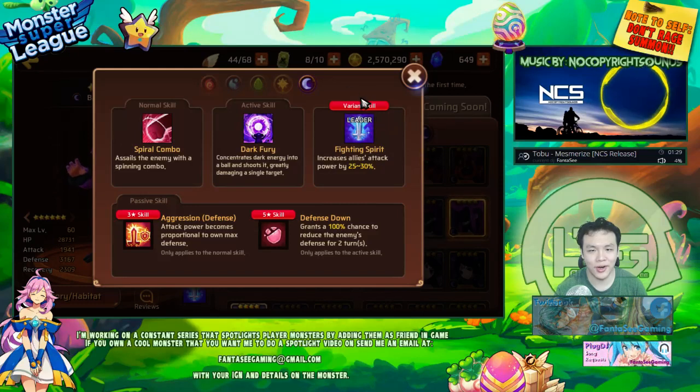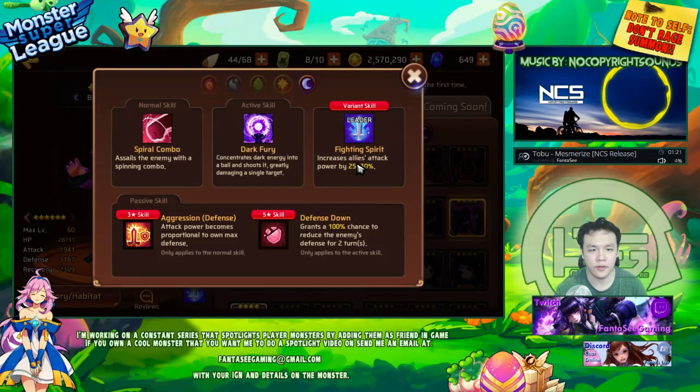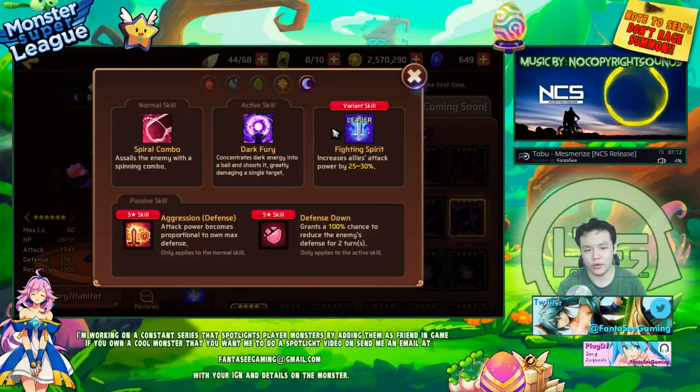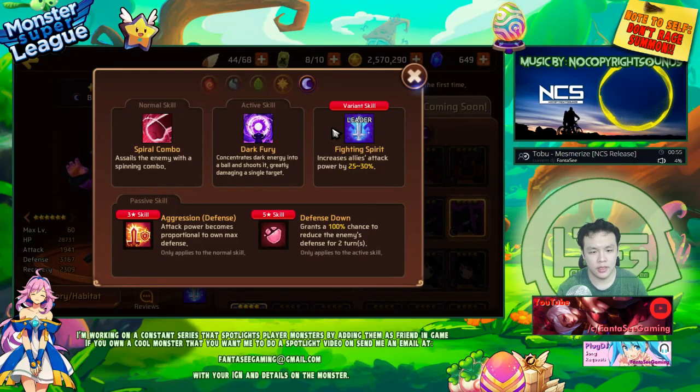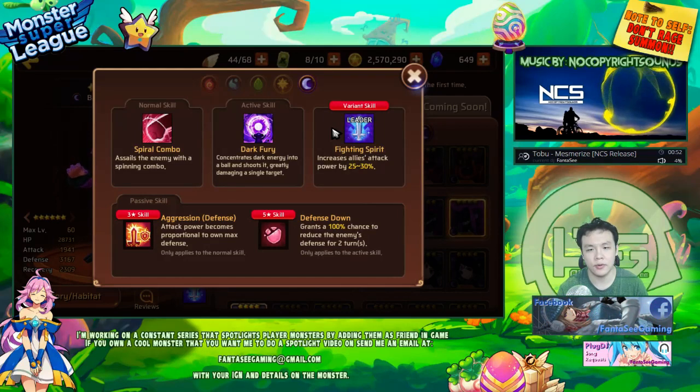The Dark Seastar has an equally valuable leader skill with crit. But in most cases, the attack leader skill is definitely superior. If your monsters don't have as much crit as they need from gems, you can boost it up a little bit with Dark Seastar. But there's also the chance of your crit rate maxing out — if you pair the Dark Seastar with attack monsters that have over 90% crit rate, then the leader skill isn't as useful. So his attack leader skill is definitely a little bit more useful than the crit leader skill.